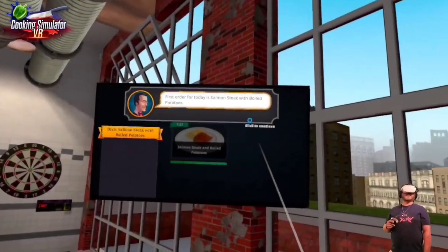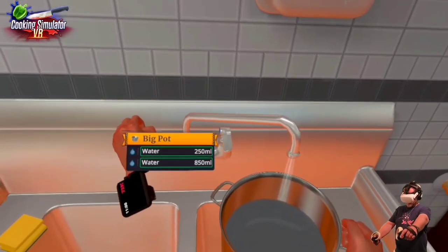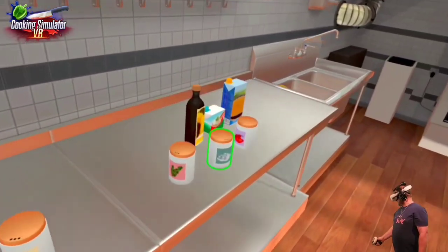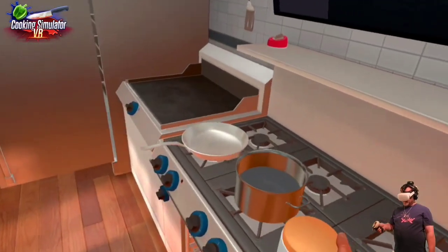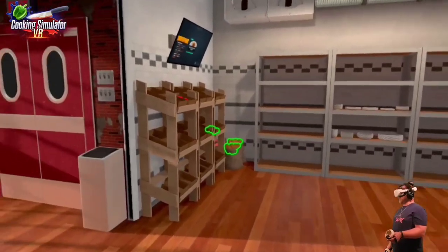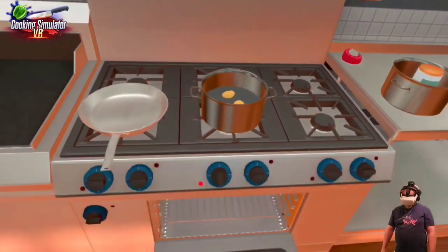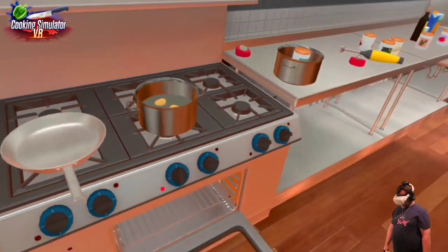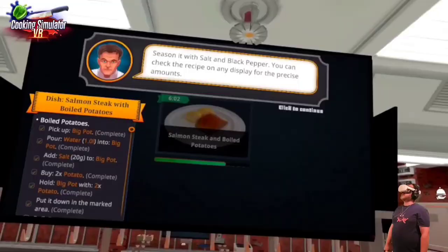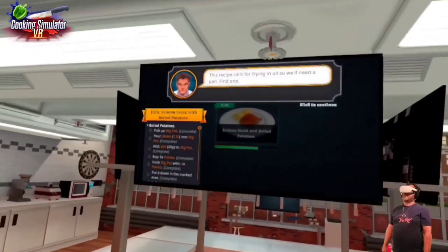First order of the day is salmon steak with a boiled potato. Find a big pot and add one liter of water, then add about 20 grams of salt. Buy a potato while holding the pot — there we go. Let it cook. Fetch a salmon from the fridge — why is the fridge wide open? Who leaves the fridge wide open? Season it with salt and pepper — five grams of each, though we went a little bit over. The recipe calls for frying in oil, so we need a pan and sunflower oil.